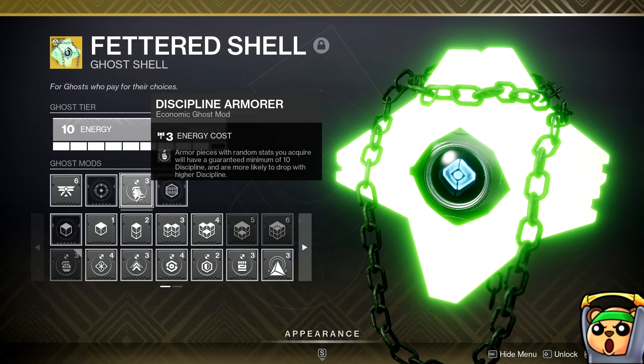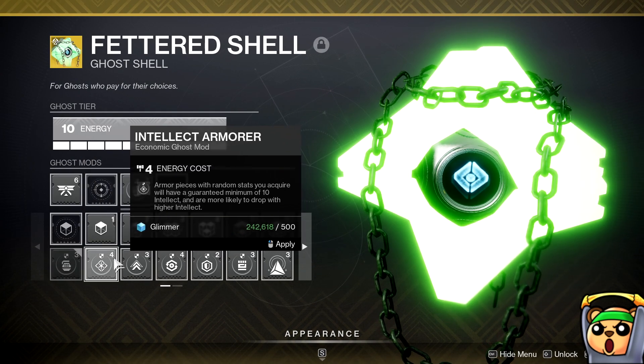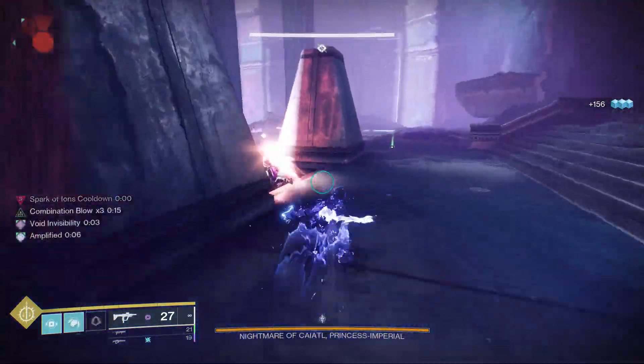A lot of you already know the ghost has a mod where you can pick your armor piece and put any stat that you want on it. I currently have discipline. We'll get into which ones you should use, but there's one for each single stat in the game, and you use this to dictate how your armor rolls.